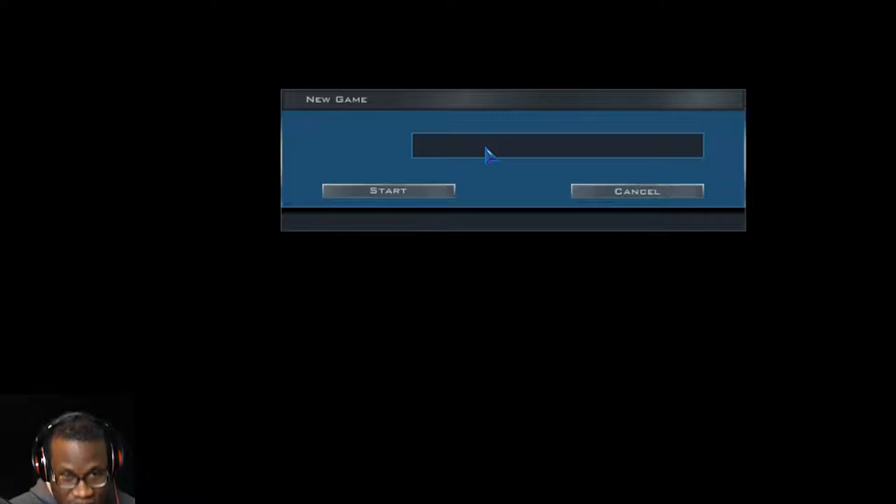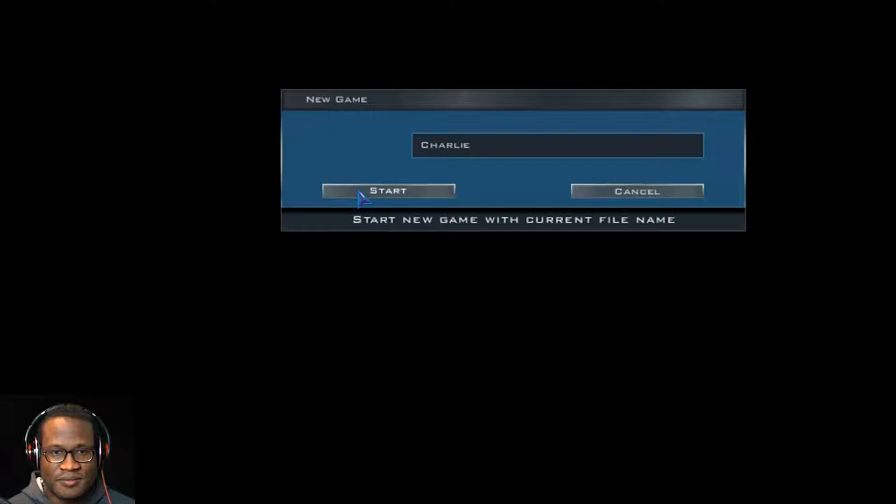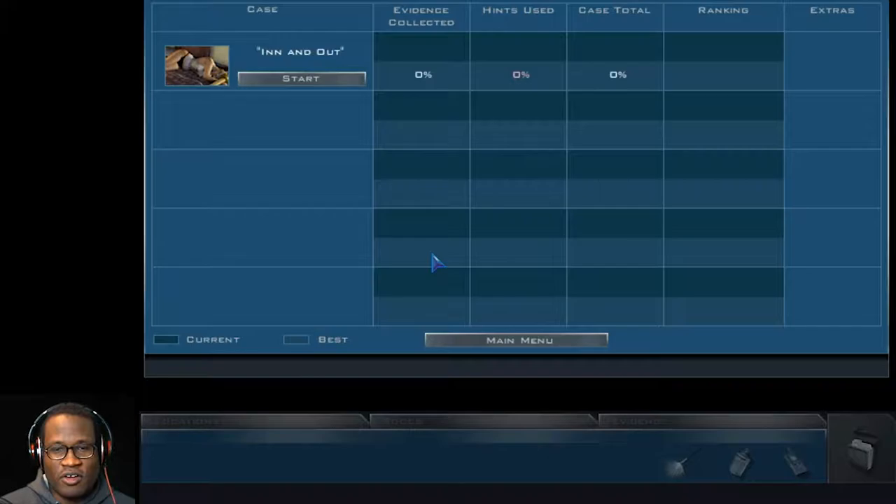Welcome to the Las Vegas Crime Lab. Please enter your name. Let's just say Charlie. To begin your orientation with Grissom, click on Start beneath the first case on the left. I tried to do this earlier, but the screen wasn't adjusted correctly and the audio was very messed up. But I think I got it now — you can see the text, so I don't have to always read it out. I got to the first section, so I'm not going to make any clips because I already did and the video was bad. Let's just start the game.